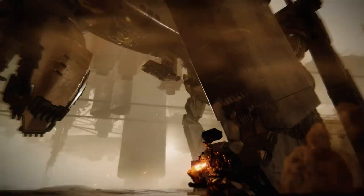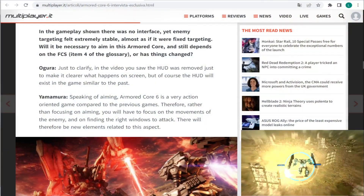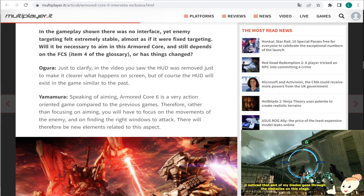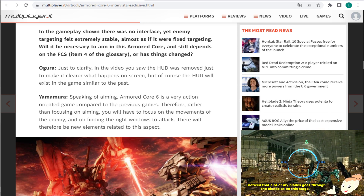The second point I want to highlight is this question: in the gameplay shown, there was no interface, yet enemy targeting felt extremely stable — almost like fixed targeting. Will it be necessary to aim in this Armored Core, or will it still depend on FCS, or have things changed now?